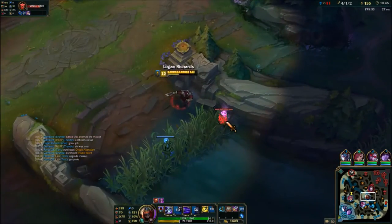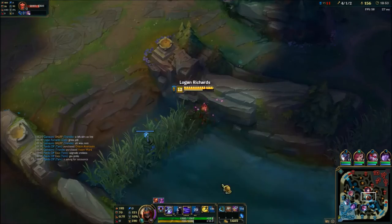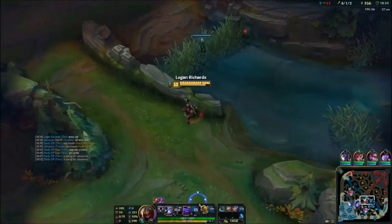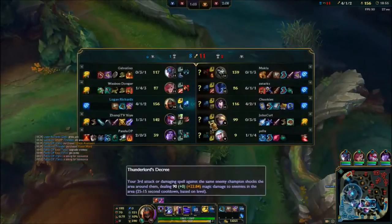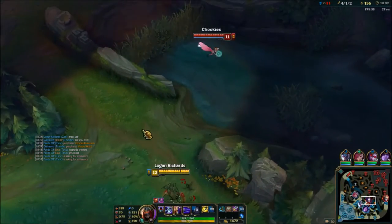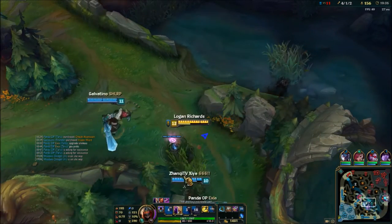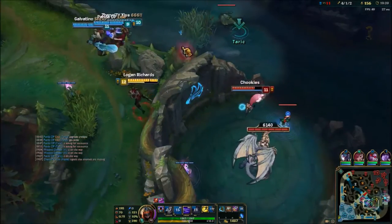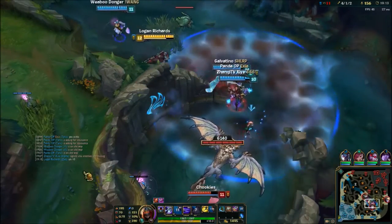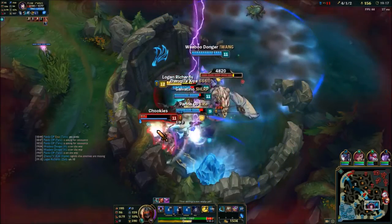I prioritize the pink ward over getting the mid turret because with that Ezreal ult and Ahri coming in I wouldn't have gotten much damage, and I didn't have W up. Never go for a turret when it's too risky. I understand that streamers like Trick2G say always go for turrets when you can, but definitely just be smart. This Ahri is not being smart going in to clear the pink ward, and yeah, that doesn't work out for her — she just dies.